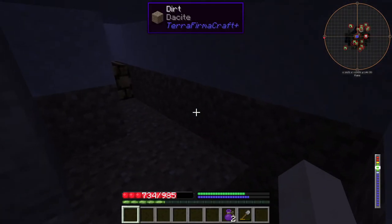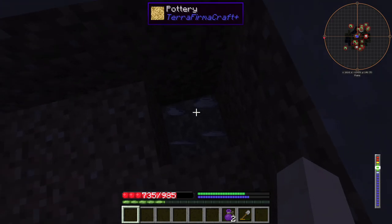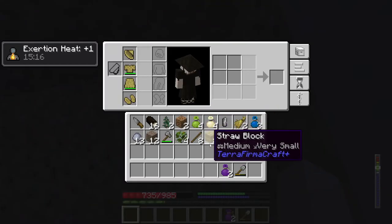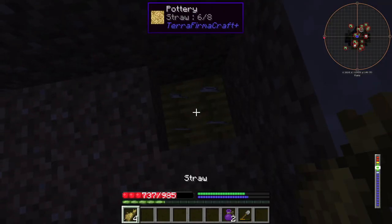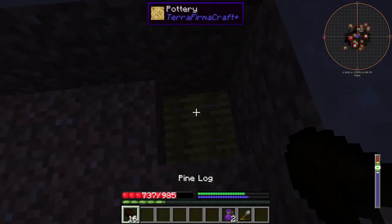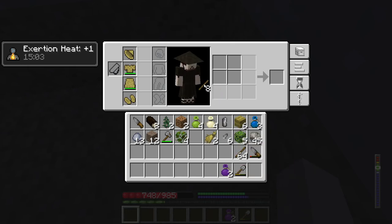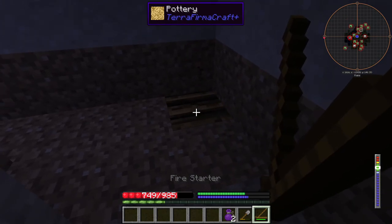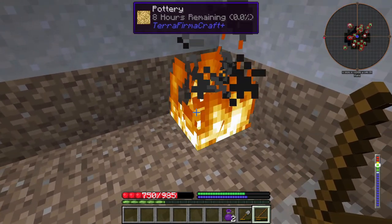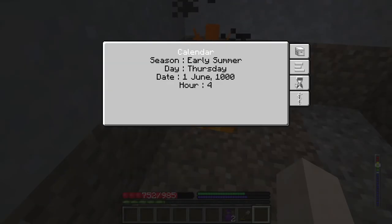I'll turn the sound down — it sounds a little loud. Put the clay pot in a hole, get some straw, put eight down, get some logs — luckily we cut some trees down. We can make a little fire starter. Hold right-click and eventually it lights. We've got about eight hours left until the pottery is done — by that point it will be daytime.